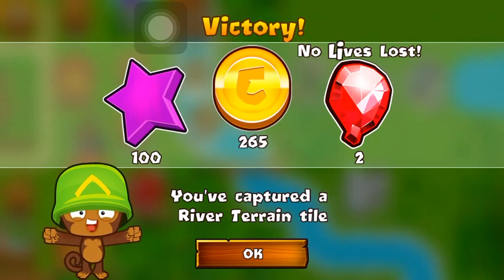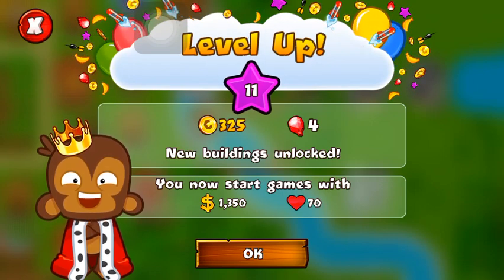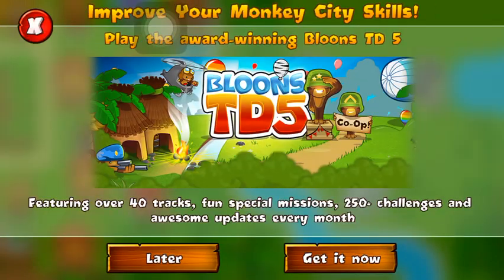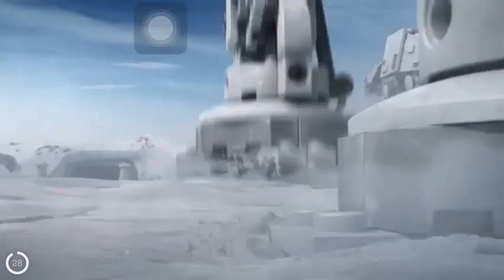We conquered another river terrain and we are now in level 11! That's crazy. We now start with 1,350 cash and 70 lives — we made it to level 11. There's an ad: 'Improve your monkey city skills — play the award-winning Bloons Tower Defense 5 featuring over 40 tracks, special missions, 250 plus challenges, and awesome updates every month.' I have it — it's very fun. Can't wait to do more co-op episodes.